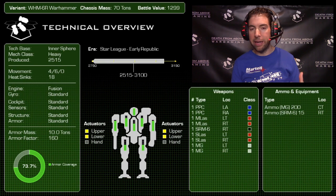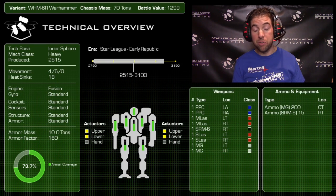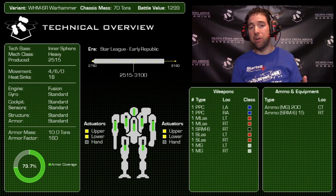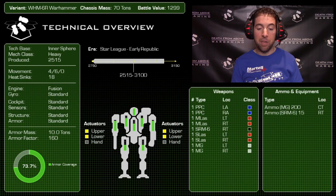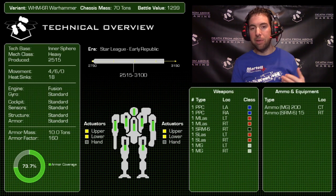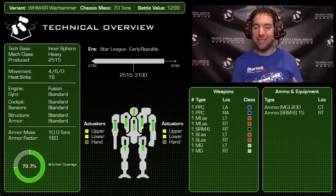If you look at the center diagram showing armor distribution, the first thing that jumps out is the legs are woefully under-armored, while the arms — which carry those valuable PPCs — are over-armored. It has no hand actuators, just giant guns instead, which is far cooler. Alongside those PPCs it packs two medium lasers, two small lasers, two machine guns, and an SRM6.